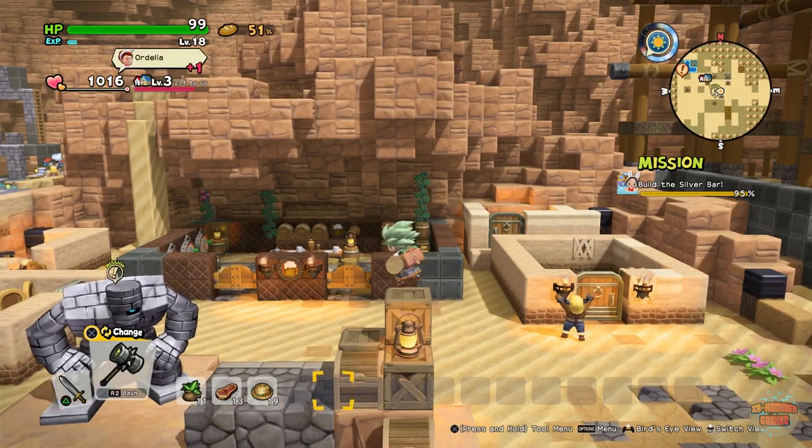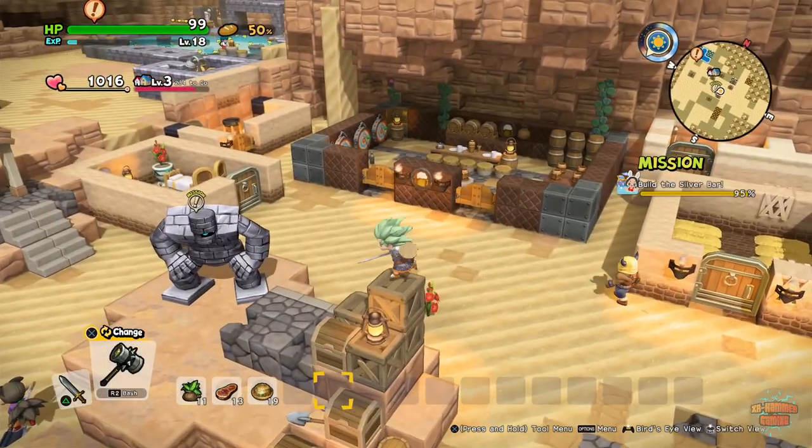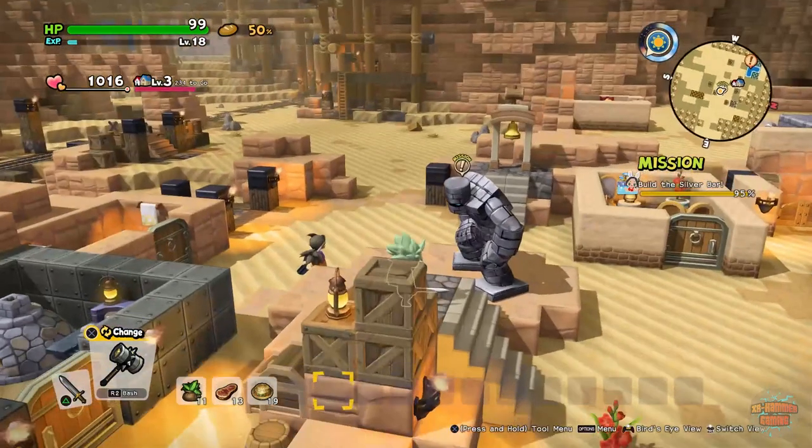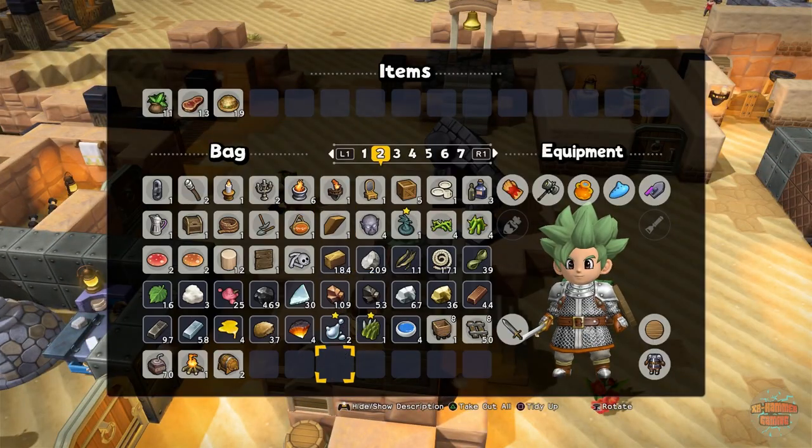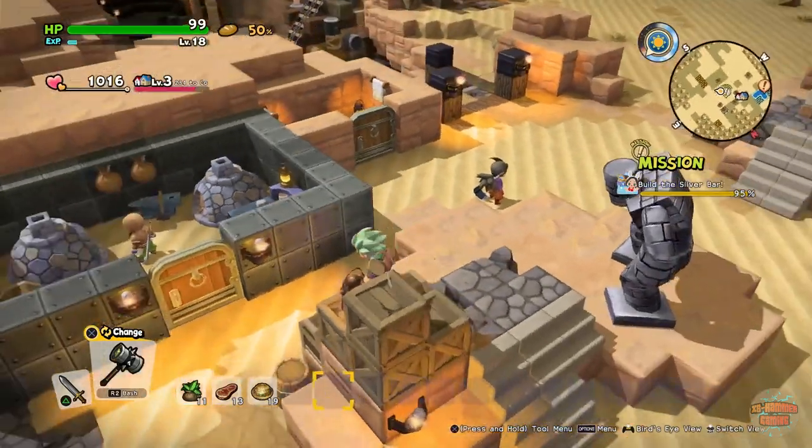Hey guys, welcome back, it's me Exxon Hammer and I'm playing Dragon Quest Builders 2. In the last episode we finally, finally, finally found gold, which is phenomenal — here it is, beautiful.